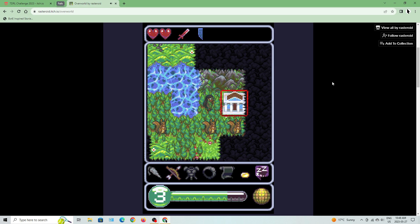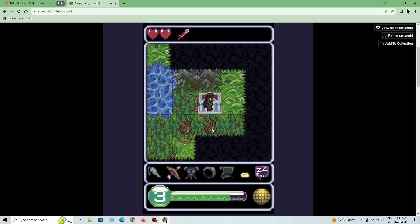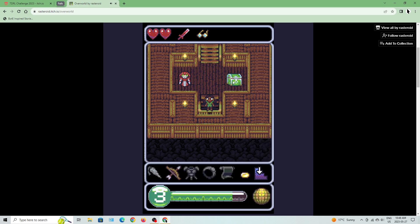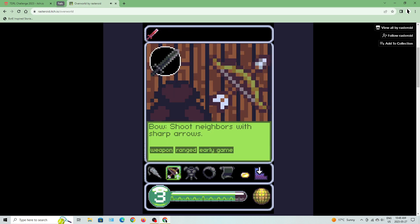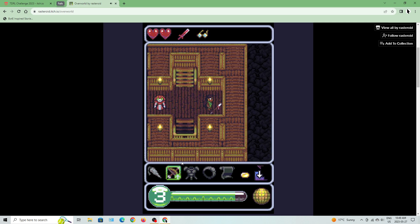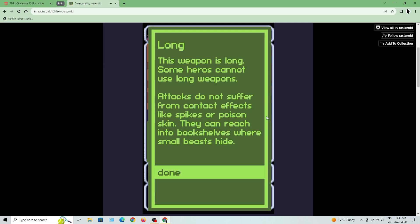I'll note the first quest here — if the developer is watching, it would be a good pop-up to have the temple indicated. We're supposed to go here so let's jump in: 'Your task has ended, take the reward and leave.' I can get myself a spear here — it has reach and pierces armor. A long weapon: some heroes cannot use long weapons, attacks do not suffer from contact effects, and they can reach into bookshelves where small beasts hide.